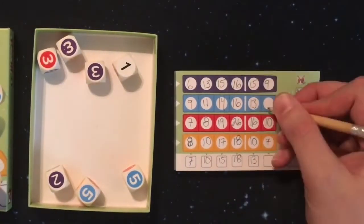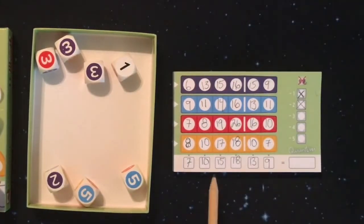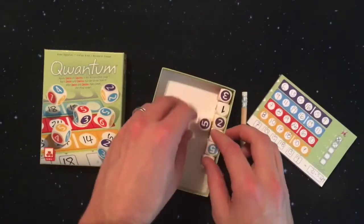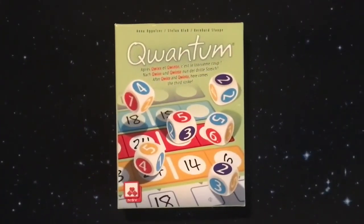If you're a fan of Quicks or Quinto, you need to check out Quantum. And if you haven't played any of the three, you really need to get your hands on one of them. This is Quantum from NSV — if you like what you see, go buy it.